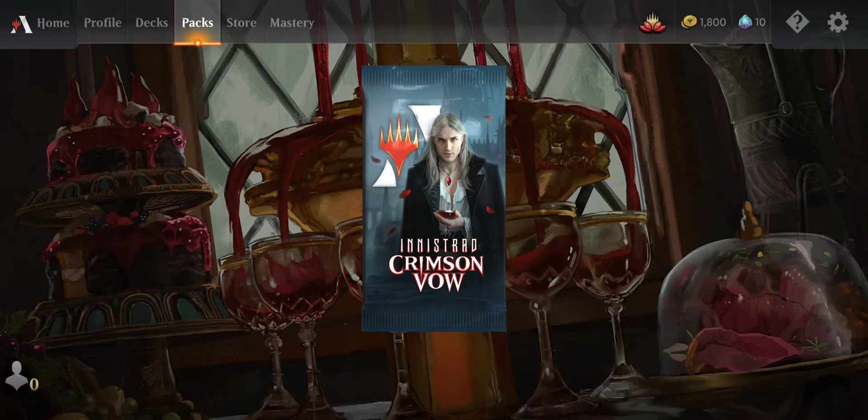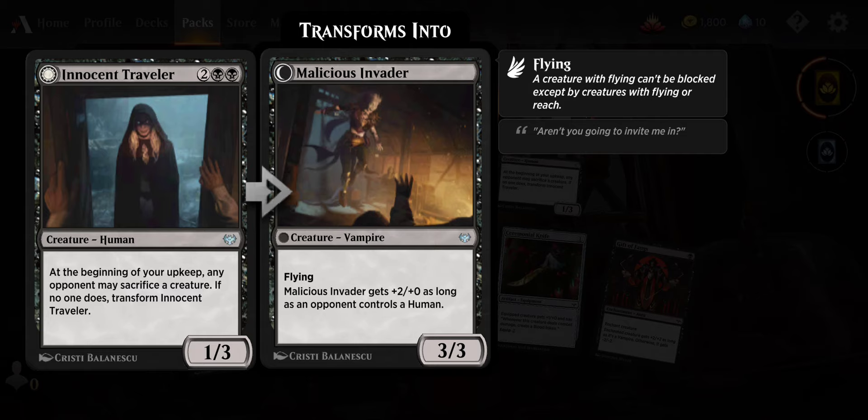Got an uncommon — at the beginning of your upkeep, any opponent may sacrifice a creature; if no one does, I get to transform this into a 3/3 flyer. It gets +2/+0 as long as an opponent controls a human. Then we have a four-mana 4/2: when it enters the battlefield, target creature an opponent controls gets -2/-2 until end of turn.